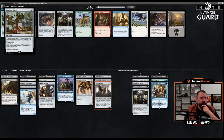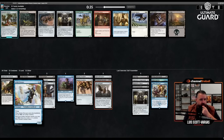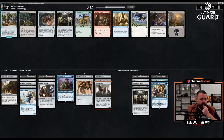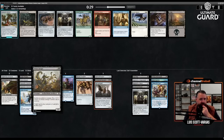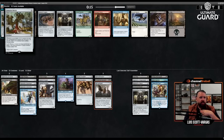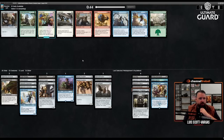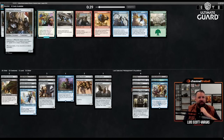Animation Module — two mana, whenever one or more counters are put on a permanent you control, you can pay one and if you do you make a Servo. Energy doesn't count for that. I have Defiant Salvager and Ironclad Revolutionary — that's it for counter synergies. You can also pay three and tap to give a permanent an additional counter type to generate energy. But that's not that good. I just take Metal Spinner's Puzzle Knot. And there's a seven-mana five-seven fabricate one.